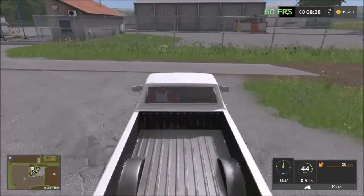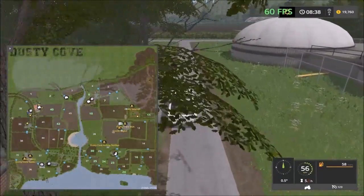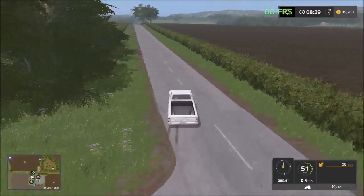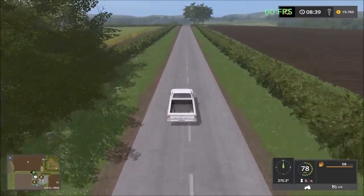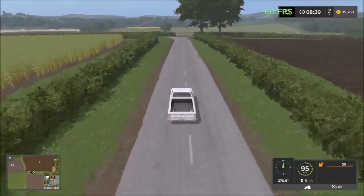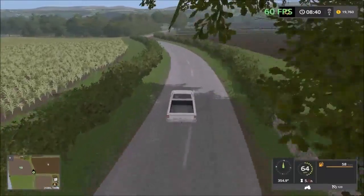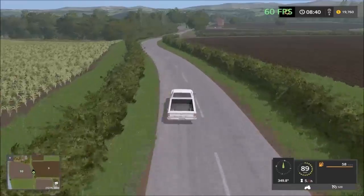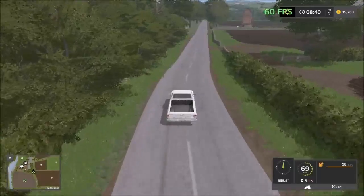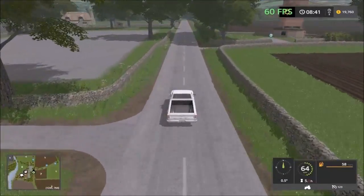So far this looks very good. Now we only have the sawmill and then the two animal farms to visit. There's the sales point up ahead and this is the road we're going to come back to and drive down.